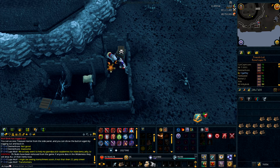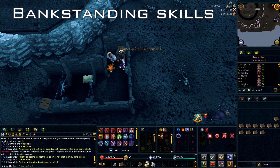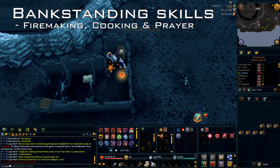I have divided all the brawling gloves into different categories. The first category is the bank-standing skills, which includes the brawling gloves for fire making, cooking, and prayer. For using these three brawling gloves, the best way is to be at the mage bank and just go outside of the mage bank and use the best possible food and the best possible logs.